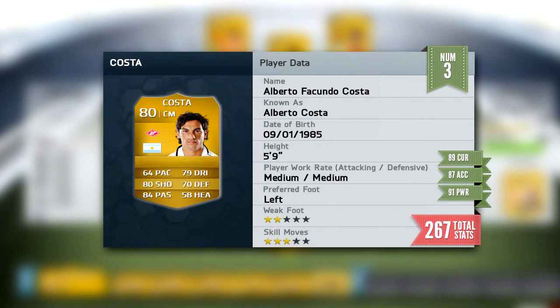Getting to the number 3 spot, we have a player that was in my top 10 long shots yesterday — and that is Alberto Costa. He looks absolutely insane this year: 89 curve, 87 free kick accuracy and 91 power. That is absolutely sublime. I cannot wait to try this guy's rocket of a left foot. It gives him 267 total free kick stats, which is amazing — absolutely ridiculous.